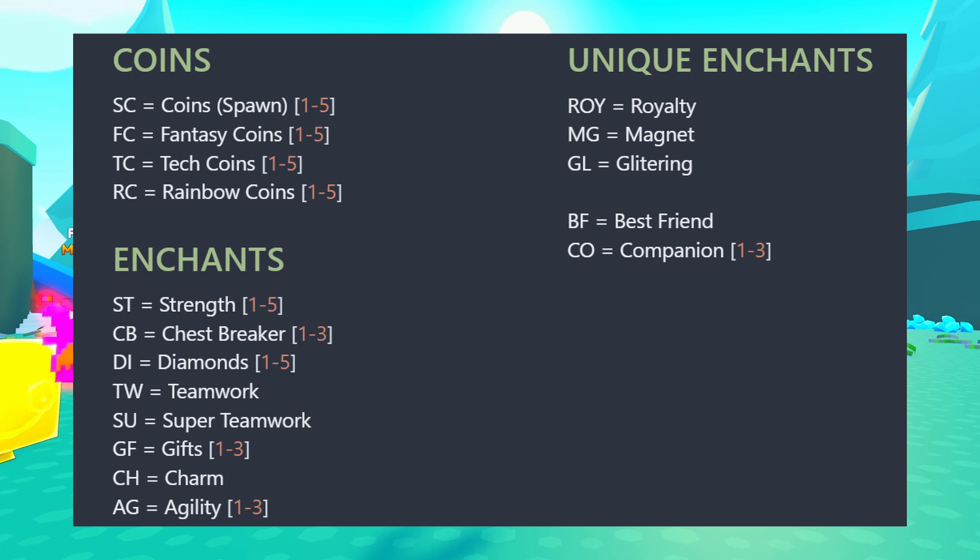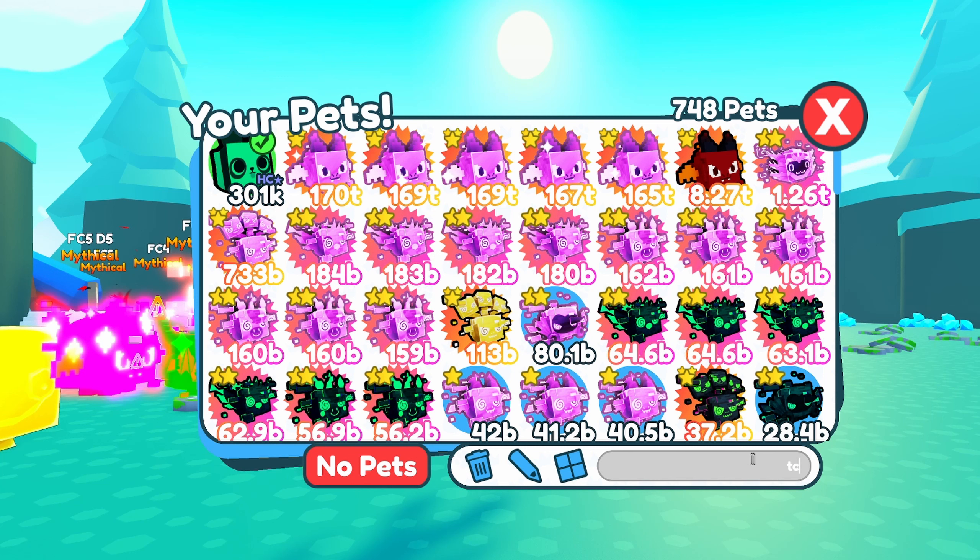Now like I said, you don't have to do this for every pet, just maybe the top ones in your inventory. And once you've done all that, it now means you can use the search feature to look for each individual type of enchant. As you see here, if I type in TC for TechCoins, all the pets that I've marked as TechCoins will show up. I can then refine this search by putting in a number after that. So as you can see, if I put in TC2 it will show me all the pets with TechCoin2 — and right here is the pet that I just named earlier. And if I type in ST2 for Strength2, that pet will show up once again. And the same thing would happen if I typed in ROY for Royalty.